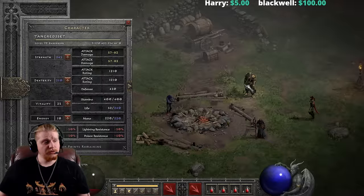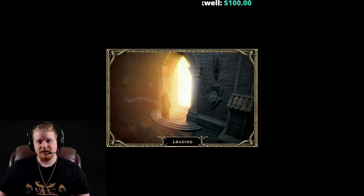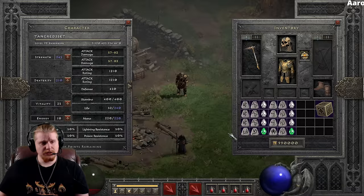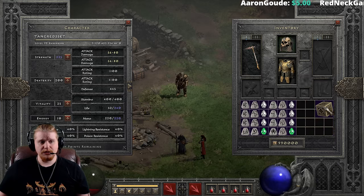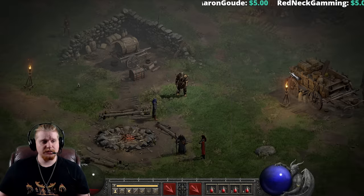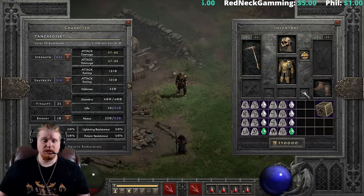If we take the character to normal difficulty, in normal I'm rocking 50% resistances, and without the set on at all I'm at 30. So this set basically gives me 20 all res, which is not really a lot — 20 all res is actually kind of low — but in normal difficulty, 20 all res can be the difference between life or death.